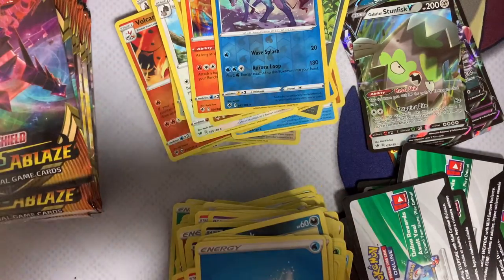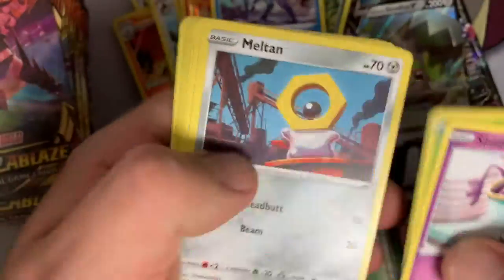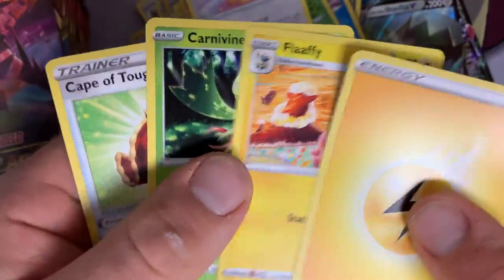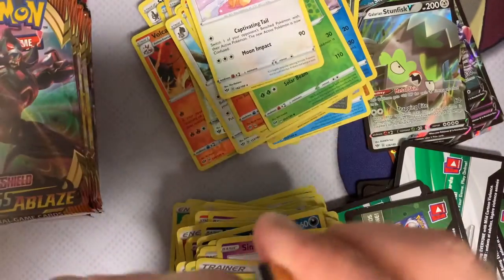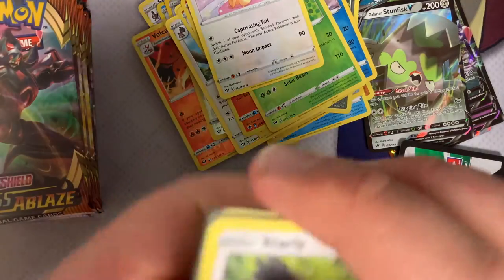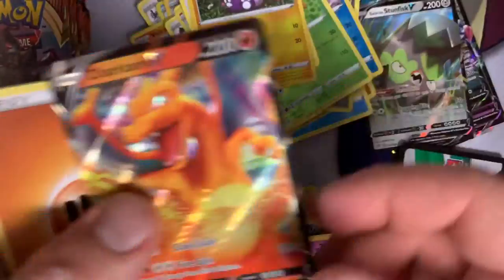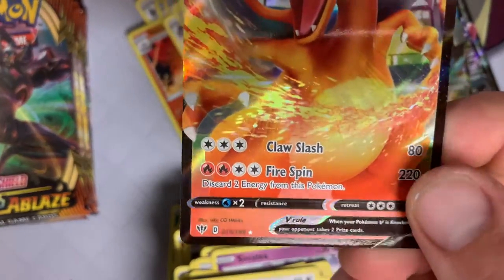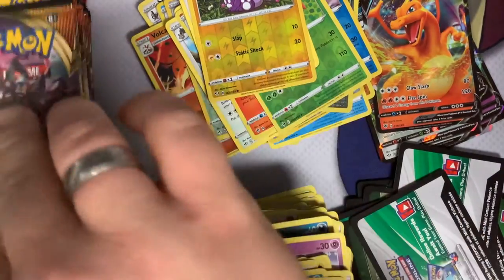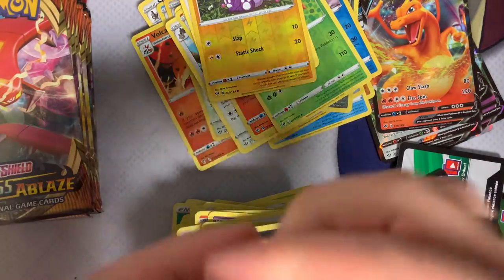This is pack number one of stack two. I don't know exactly what I want to hit yet, but I'd love to hit a secret rare soon here. A Parasect and a Delicatty — nothing too crazy in our uncommons. One of the unfortunate things about this game is that the only uncommons you're looking for are trainer cards, because most of these little Pokémon never see the light of— ooh! There we go! Charizard V — very gorgeous. This has been a good box so far. Not the best box I've ever seen because we haven't hit a secret rare yet, but it's only a matter of time.